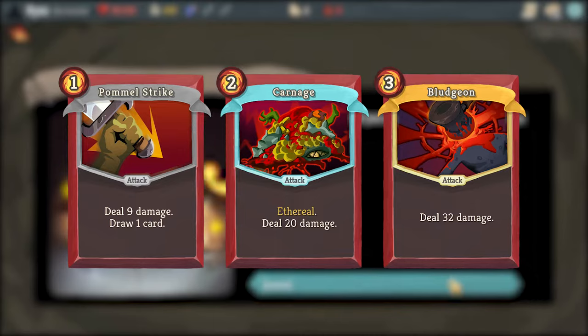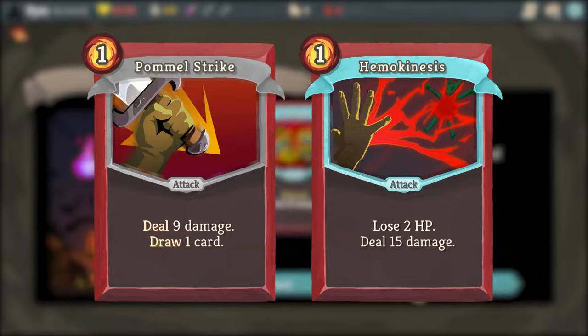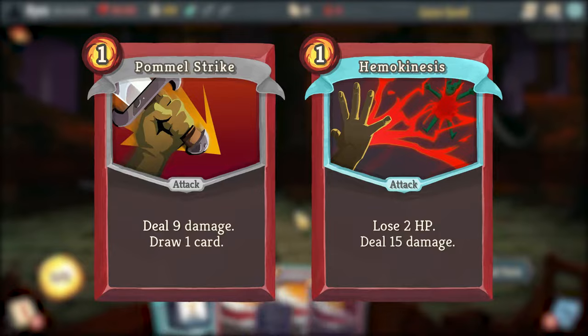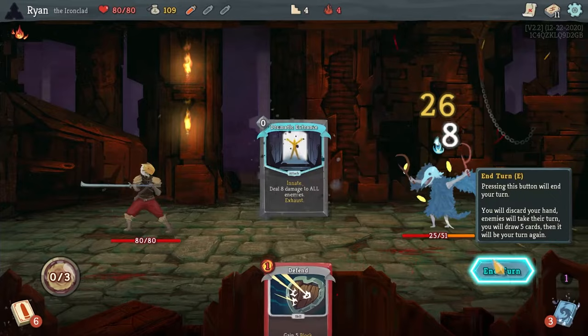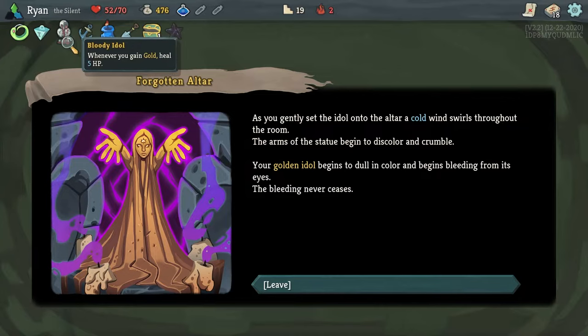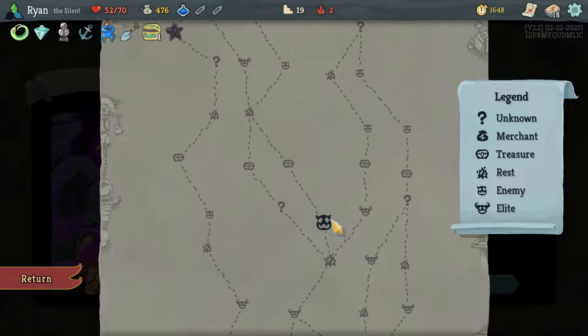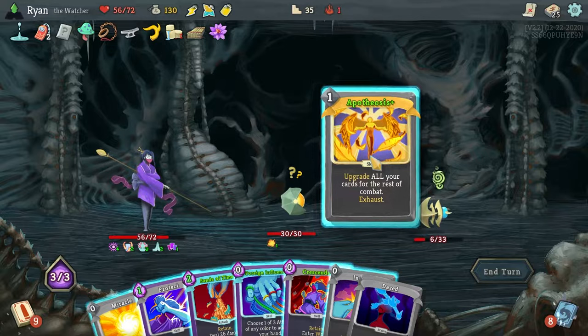Pommel Strike deals less damage with the upside of drawing a card, all for one energy. However, you could instead play Hemokinesis, dealing more damage with the downside of losing two health. Both cards are different, but do similar things — dealing damage. Neither card is strictly better than the other, but they can all be strong in different decks. And that's the genius of Slay the Spire's deck building. You are constantly juggling which cards are best for your current unique deck, and this juggle never stops being fun, because you slowly get better at it. There are times when you are offered three great cards, and other times three terrible cards. But sometimes, it's the card you never gave a chance pulling the whole deck together.